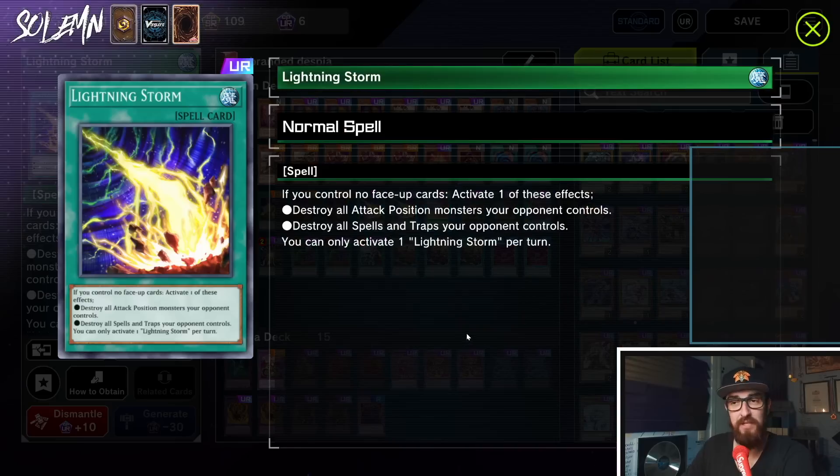Next we have Lightning Storm. This might be a bit contentious — at the time in the TCG we weren't actually playing Lightning Storm in the main deck. However, this is Master Duel, it is best of one, and backrow decks exist. The current format we're about to enter in Master Duel is actually a very Lightning Storm-friendly one. The two big decks we can expect to see are Swordsoul and Branded Despia, on top of Prankids, Brave, and all of that.